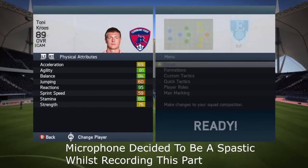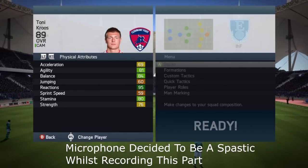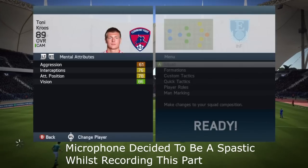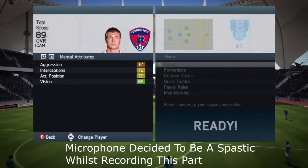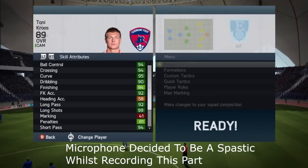On to his physical attributes, the only one that stands out in the dark greens is his 95 reactions. Apart from that, he's got 84 balance, 81 agility and 80 stamina. On to his mental attributes, the only one that stands out is his 86 vision — obviously, being a center mid, his passing is high and that's why his vision is up there at 86.